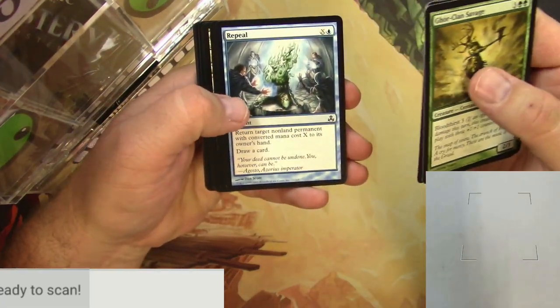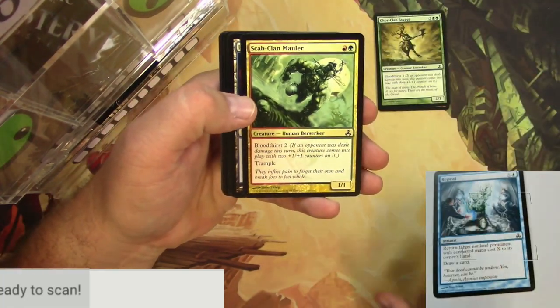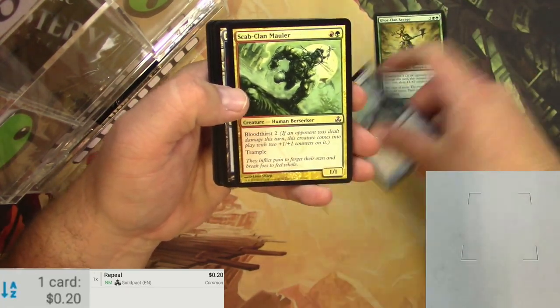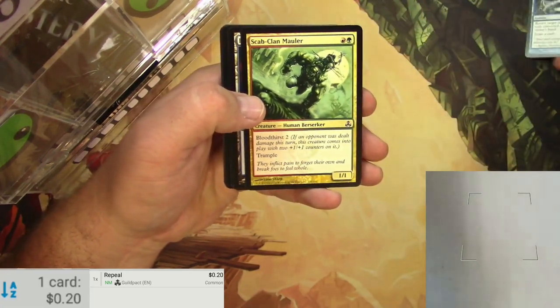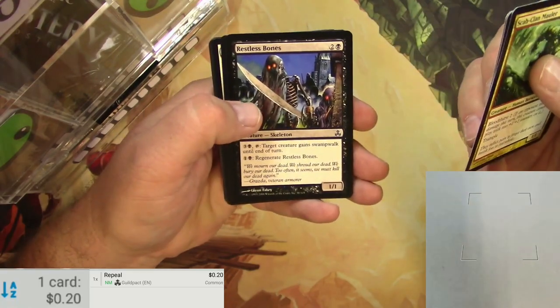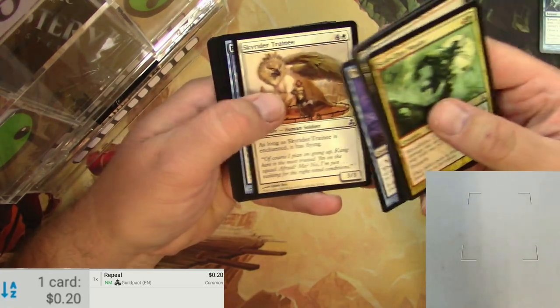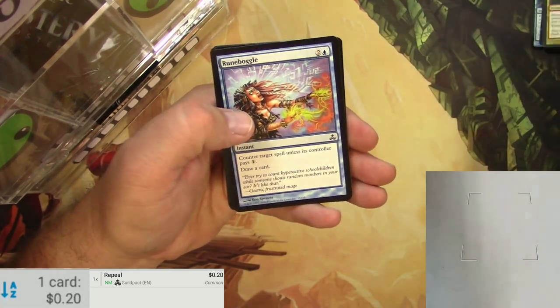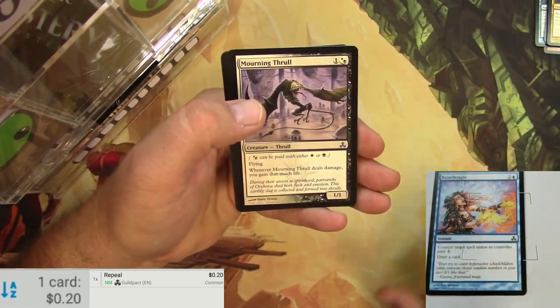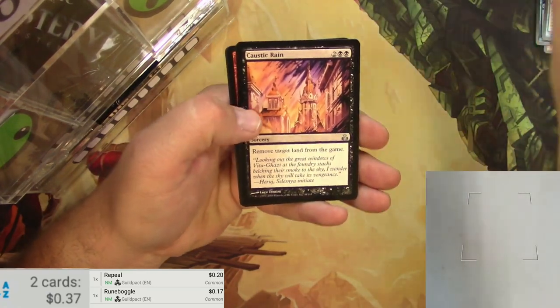We'll just kind of look through the commons. I think Repeal might have been okay at one time — it's not now. If it never was, it's not my fault. I was just testing you guys. Restless Bones — so restless. Trainy. A Runeboggle. That's another one that might have been good, and if it's not, it's not my fault. Only 17 cents. Let's look at these uncommons.